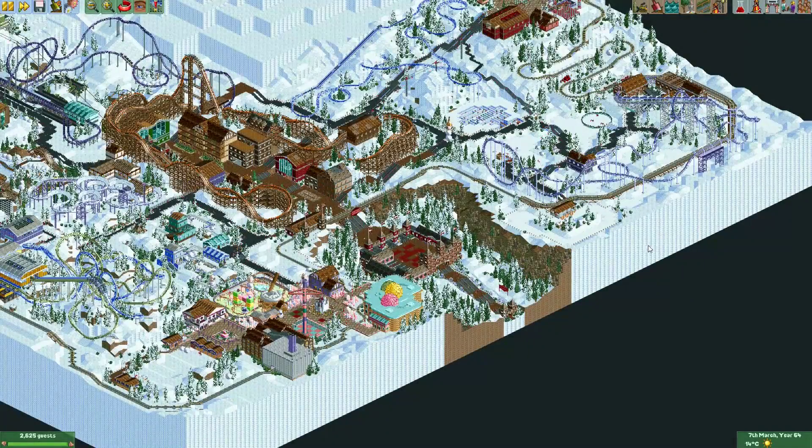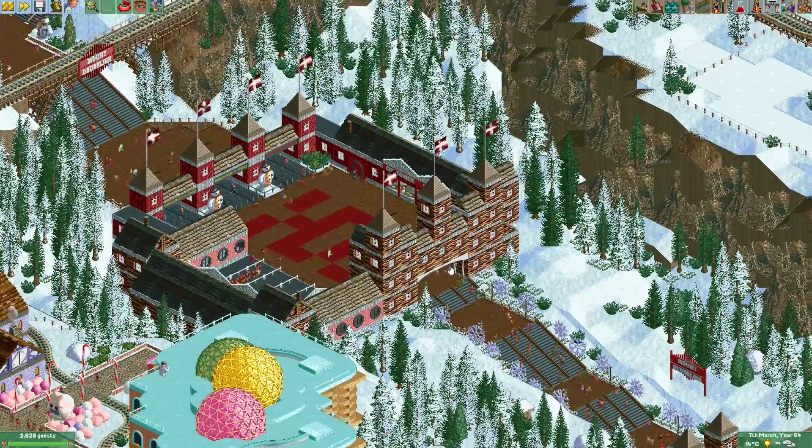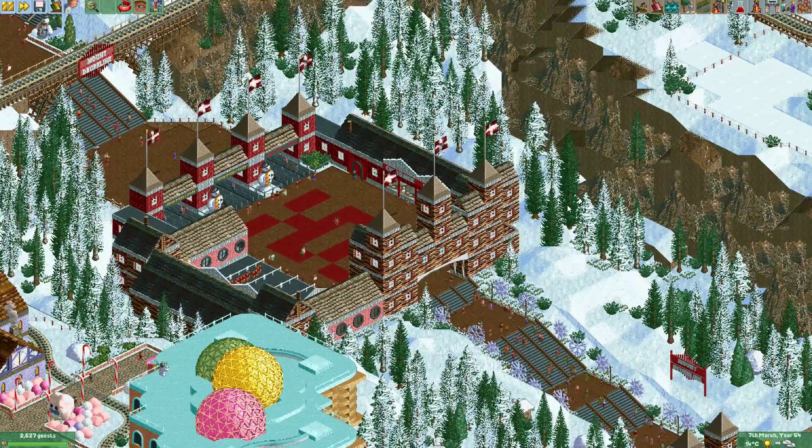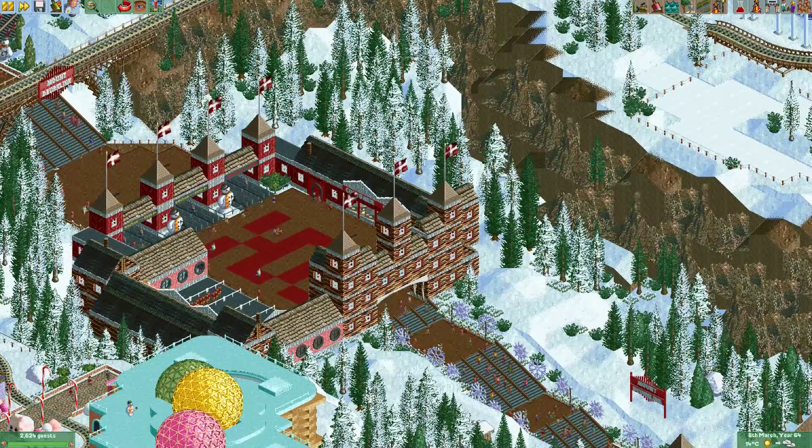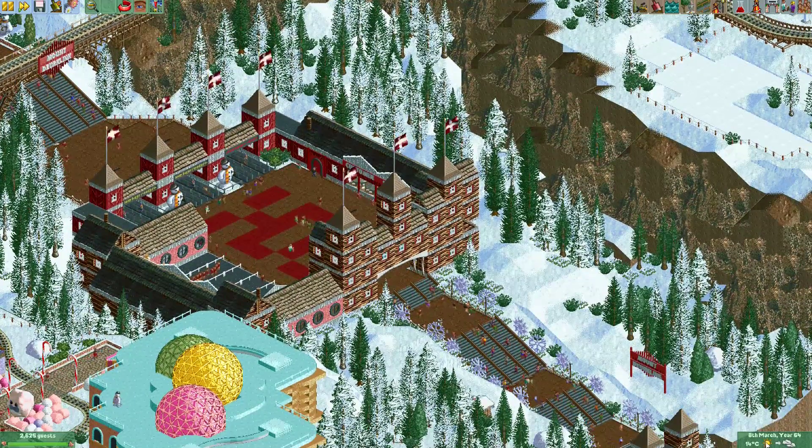Hey everyone, welcome to a new episode of Get Good at OpenRCT2. In this episode I'm going to show you how to make it snow in the game. Snow is not a weather type that normally appears in the game, but in OpenRCT2 it is available. You can see here in the bottom right corner the weather is changing from sunny to cloudy.